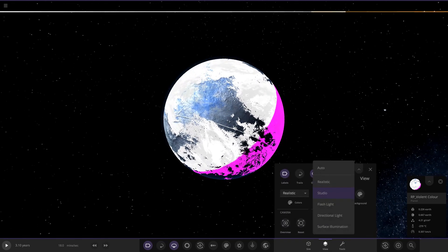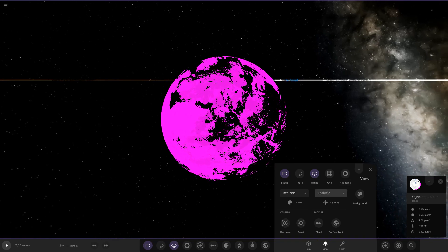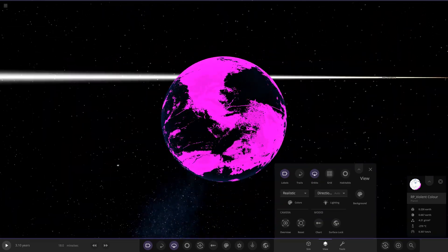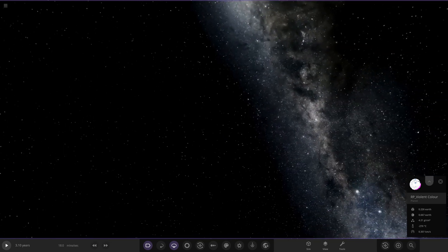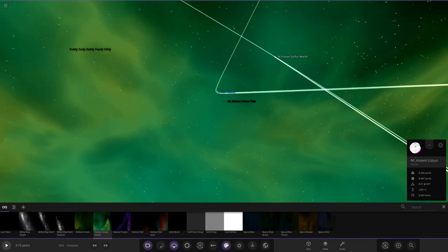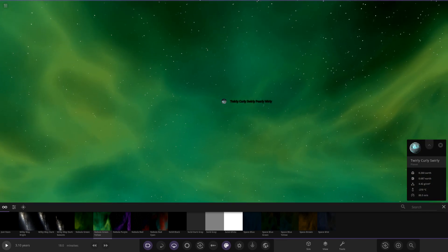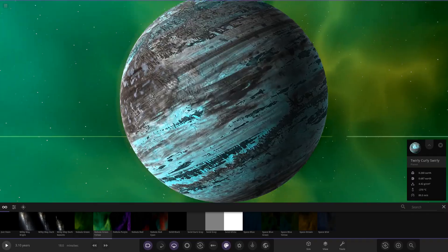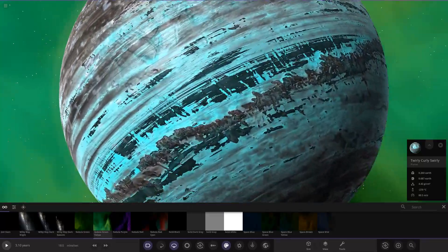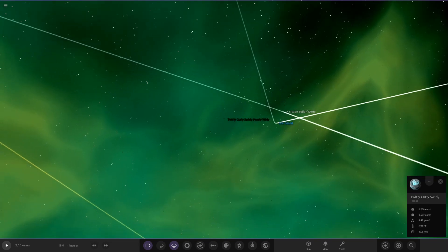Switching between realistic and studio directional light modes to get a full look at it. Adding a studio directional light - there's a full look. Changing the background reveals a hidden planet. There's also 'Twirly Curly Swirly Pearly Whirly' - that name pretty much describes it. Looking at it - yeah, that's quite a cool one as well.